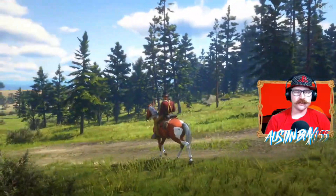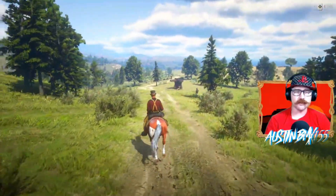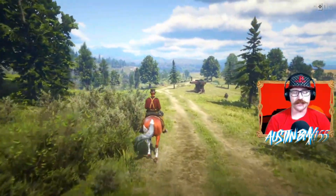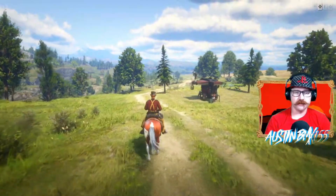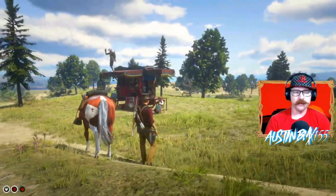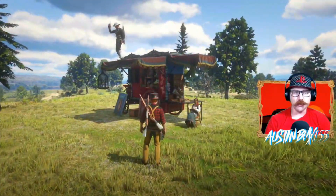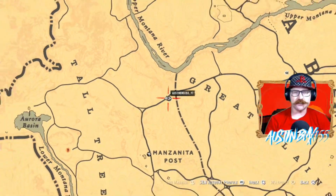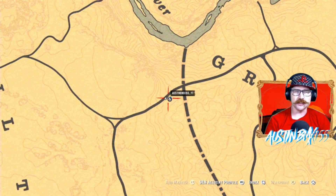Howdy, Cowpoke. Austin Miyamex here. This is your daily video for Friday, November 1st, 2019. Madame Nazar has moved once again, as she always does, and she's in our favorite spot down here by Beecher's Hope. Fast travel from good old Manzanita Post. Take a look at the map real quick — if you're unaware of this area, it's pretty easy to get to. Madame Nazar is right off of Manzanita Post Fast Travel.